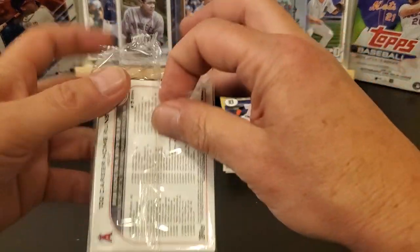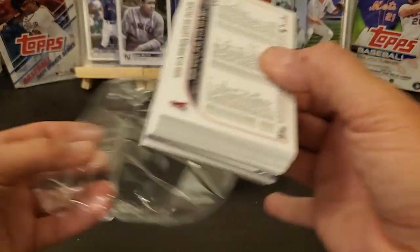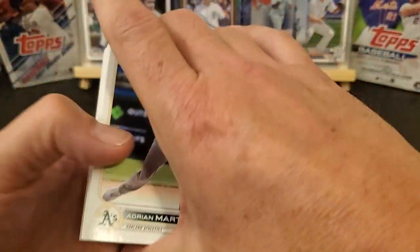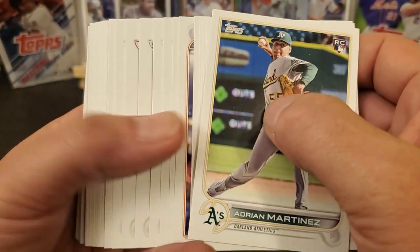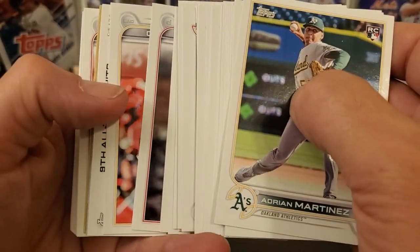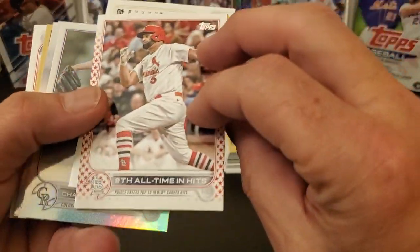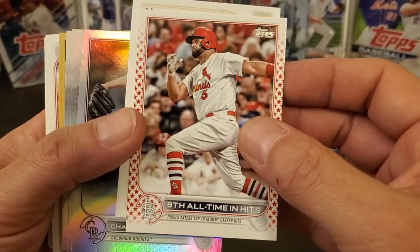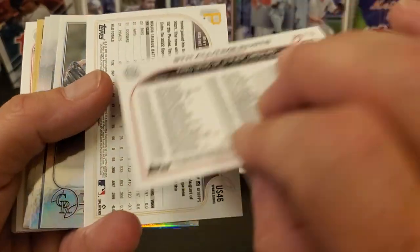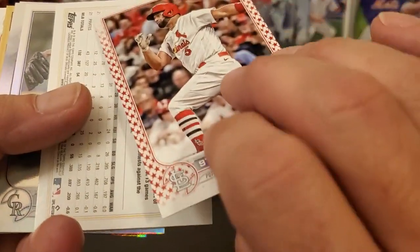I have not seen any of the home field advantages — I don't know if they're in retail or I just haven't seen anybody open them. I've seen cases of hangers and blasters opened and I haven't seen anybody pull one yet. But we do have a — that's a good one to get — Independence Day, Albert Pujols ninth all-time in hits, out of 76. So that's a good one to get.